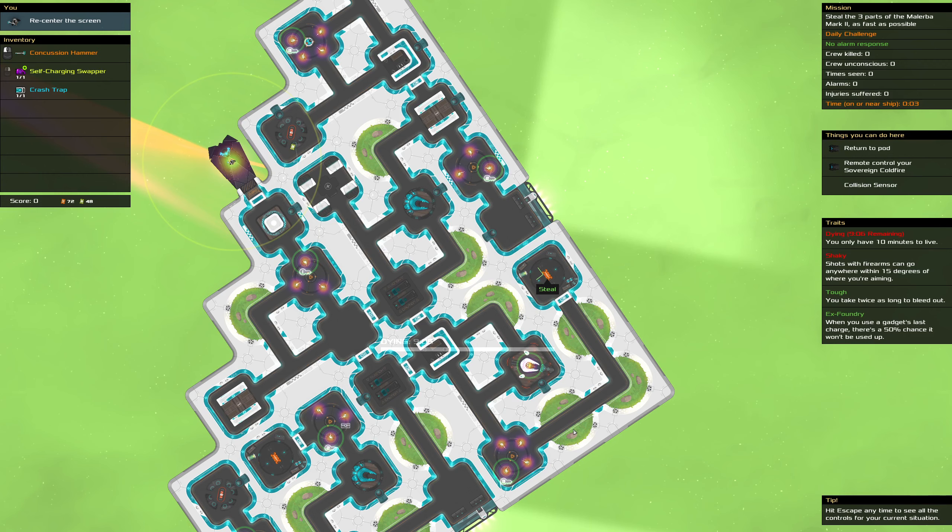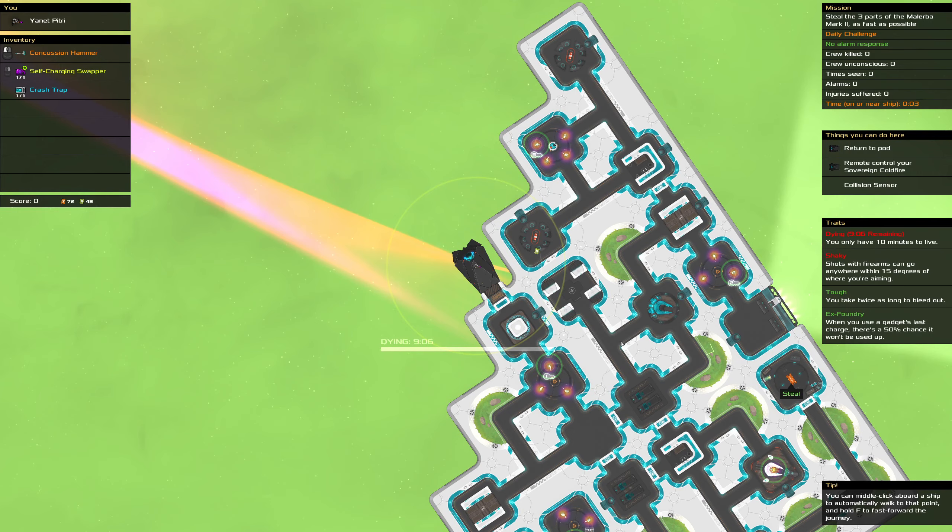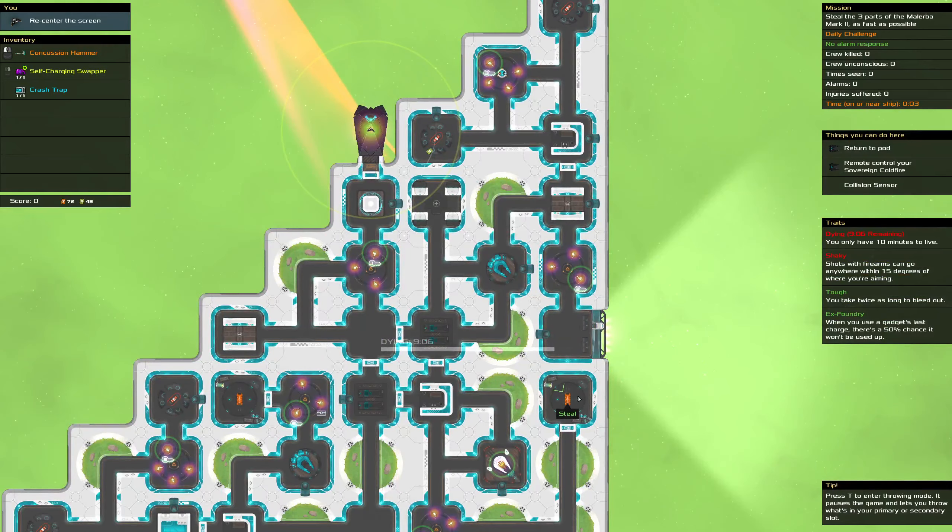On the other hand, I have to get in here and then get out. There is not a fast way to do that unless... okay, so this is like one and a half. So I think it's actually faster to go through the ship, steal this, and then get out through here because it still takes time to swap in from space.